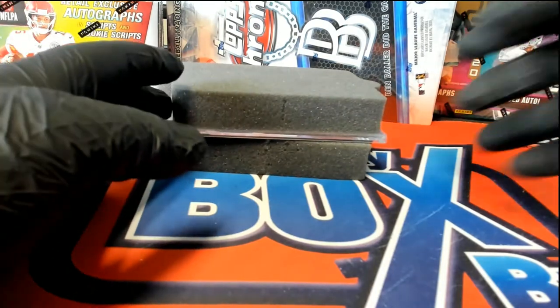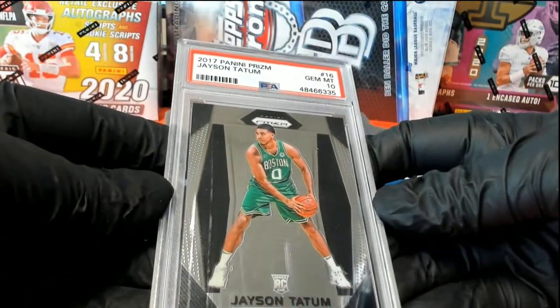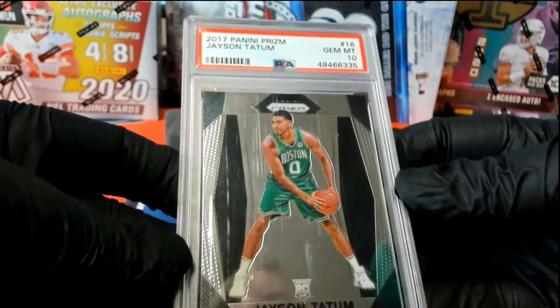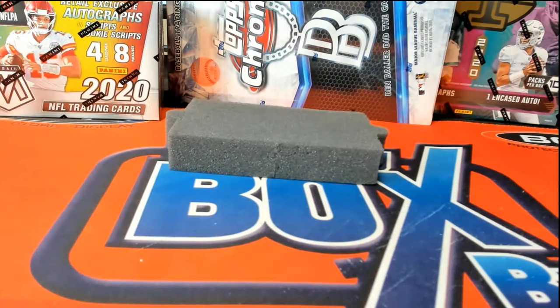I pulled a raw version of this card and I know what the raw version goes for. This is exciting, especially since I work with two Celtics fans here. Here we go, guys — 2017 Panini Prizm, Jayson Tatum, Gem Mint 10 rookie Prizm. My goodness. Jayson Tatum, 2017 Panini Prizm, Gem Mint 10. I can't believe it. Outstanding. That is crazy! That product is pure fire.